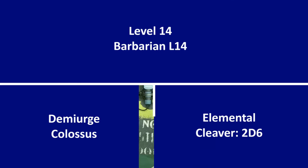At 14th level, from Path of the Giants he gains Demiurge Colossus. His reach increases to an extra 10 feet, his size can be large or huge, and he can use Mighty Impel to move creatures of large or smaller size. The damage of his Elemental Cleaver increases to 2d6. This makes him better at doing what he is already good at — smashing the enemy, engaging whatever enemy is strongest, and taking hits instead of his more fragile allies. He can use Mighty Impel to aid his companions, but that's about his only support ability and it doesn't interfere with his main job.